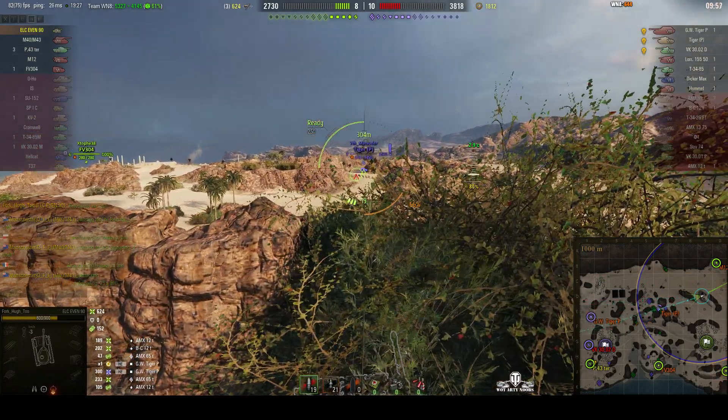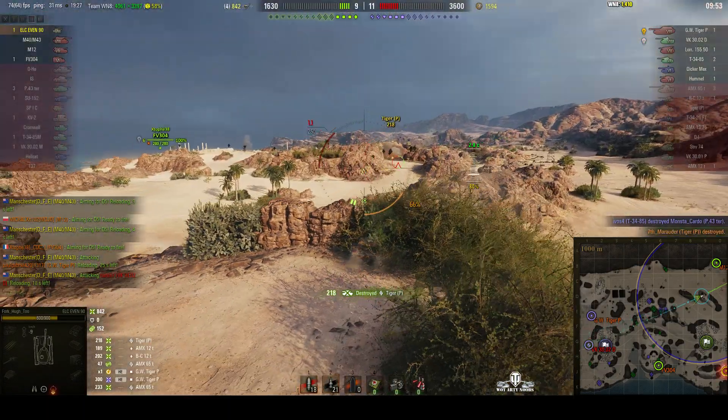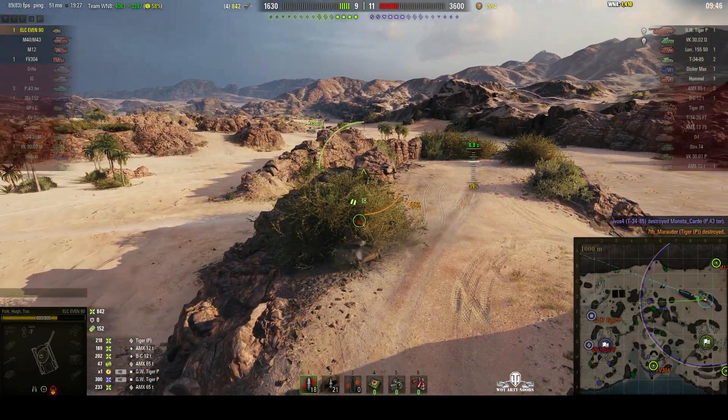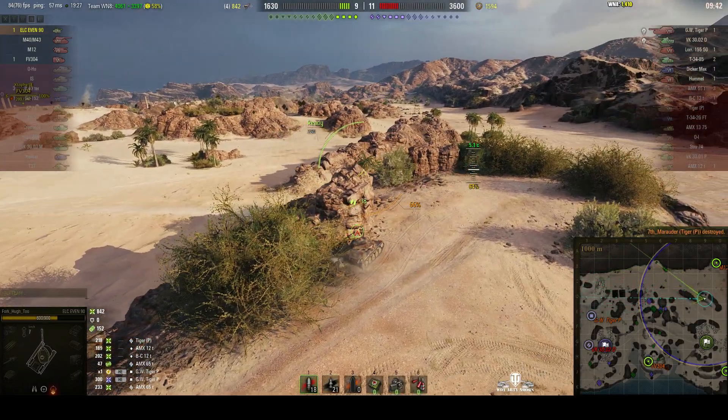An arty round goes in there. We've got our M12 over on the other side. And here's a Tiger P — and whoa! Bye-bye, Tiger P. I'm pulling away from the spot because I realise Arty is probably aiming in that position. I pull around to this position here — holding, I can hold that corner.